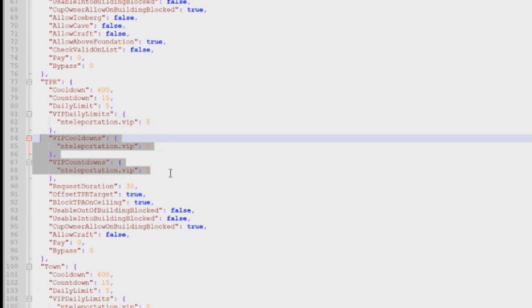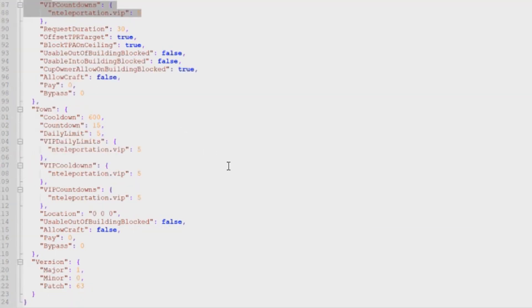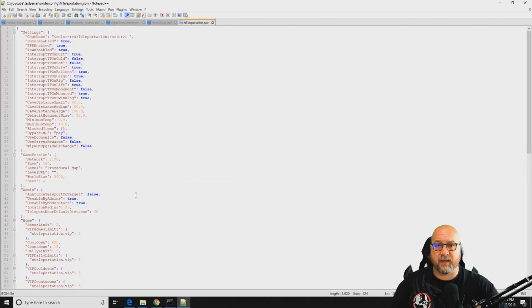The same parameters can be applied to slash town — how many times they can teleport to that location, the daily limit, the countdown timer, and the cooldown period between each teleport to town. As always, you can give your VIPs different parameters from your regular players. It's a pretty basic plugin, but there are a lot of different things you can change in there to configure your server however you want.